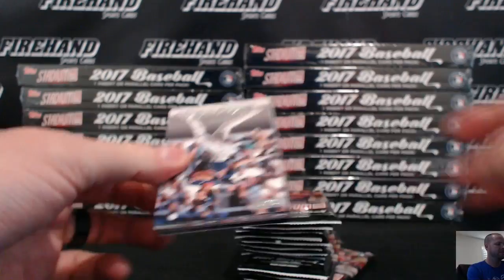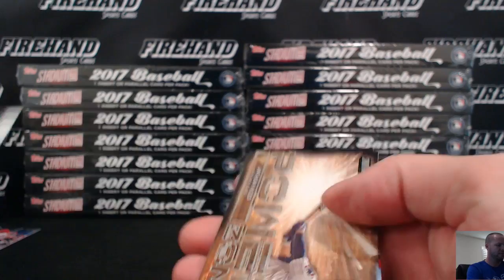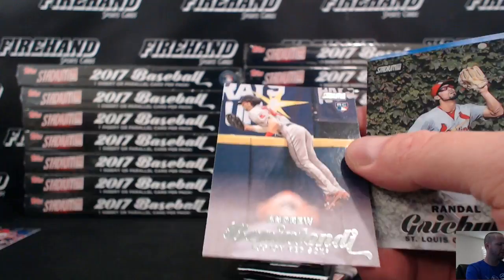There's an insert of Anthony Rizzo, the Power Zone. There's our first chrome card — these cards are sticky too. There's a Benintendi rookie jumping over the fence, pretty cool-looking card. Randall Grachuk, chrome finish. Black foil, Kendry's Morales. None of these are numbered yet, but again we ship everything. Just released and the cards are sticking — imagine what they're going to be like two years from now, they're going to be fused together.